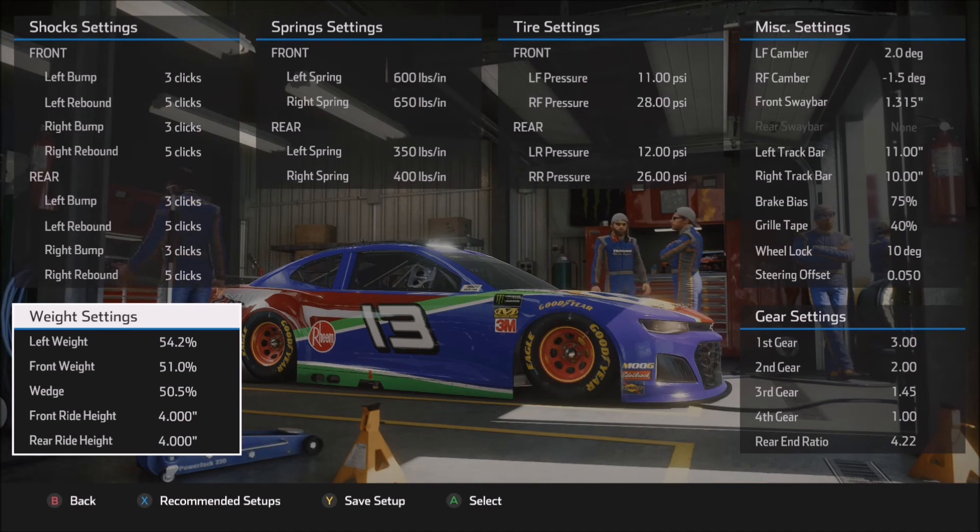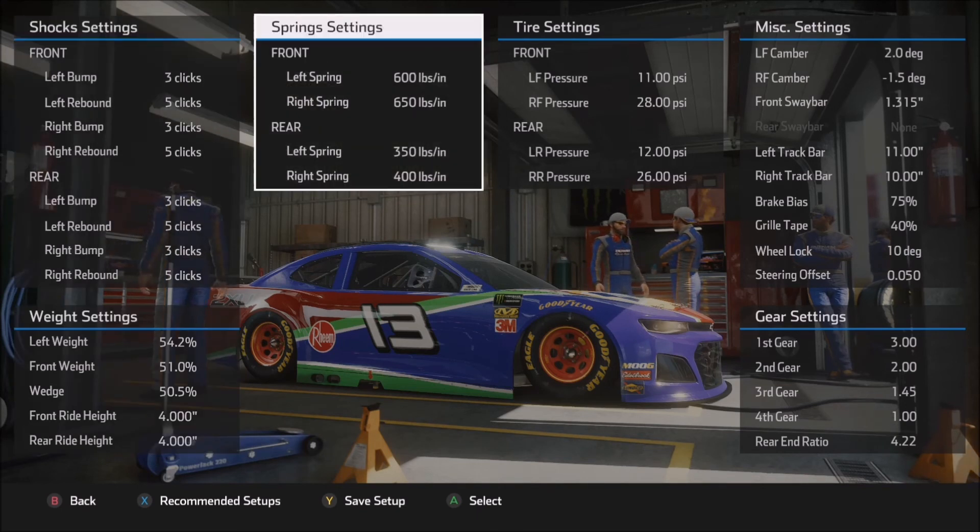The front weight is a little bit lower and the wedge is a little bit higher. I wanted to back off of the front weight because I didn't want to get the car too tight over the course of a long run. You can certainly back off a good bit more than that on the front weight, but I wanted to keep the car a little bit tighter for the longer run. The higher you get the wedge number, the tighter and more stable the car will want to be. So I decided to introduce a little bit more wedge here in a race-style setup in order to keep the right rear on the car for a little bit longer on that long run with more aggressive tire wear settings.